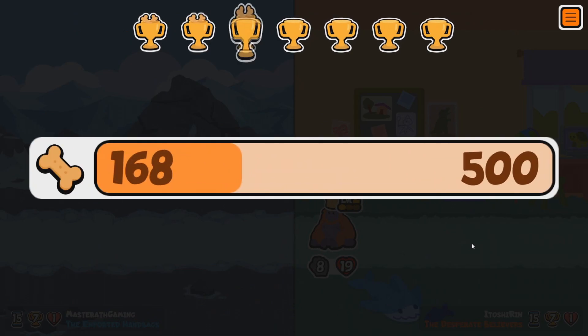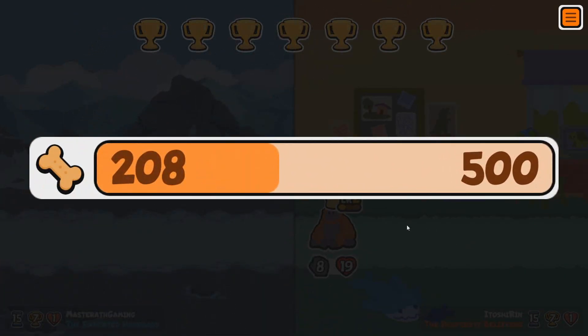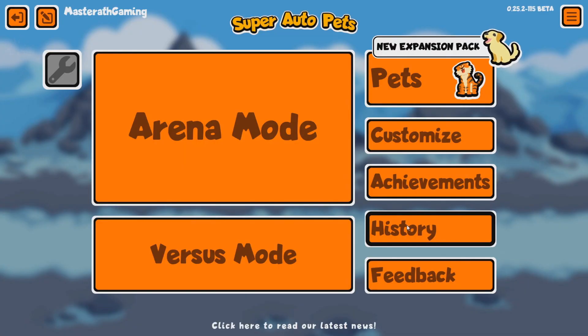Seven wins — my first time ever playing that weekly, first time seeing a lot of those pets. I'll take that. The Toad is awesome and the Orangutan is also awesome — if you can get those early, that's quite good. That took about 18 minutes. In the next episode of Let's Play Super Auto Pets, we're going to try and get a win on the weekly. I'll see you then.